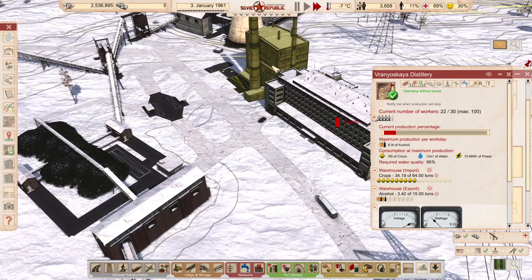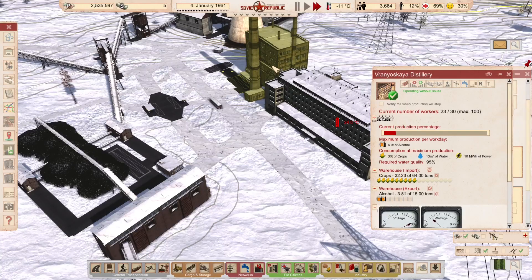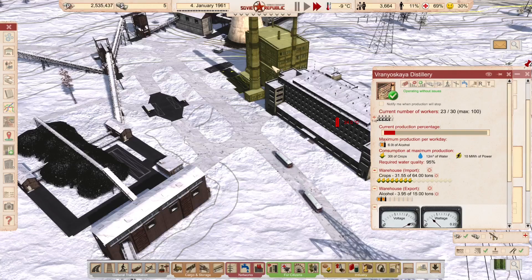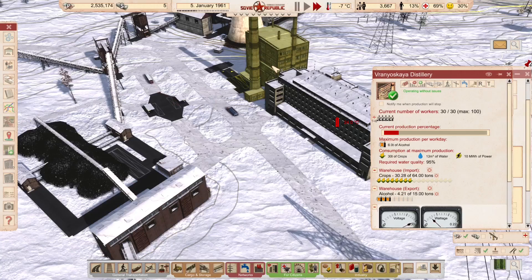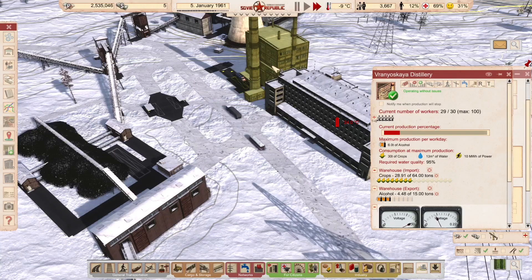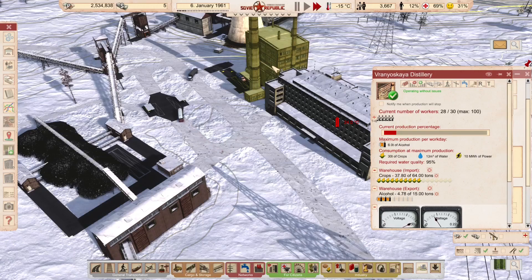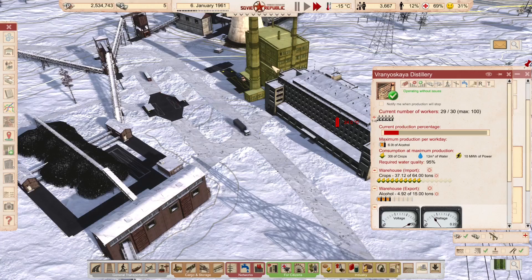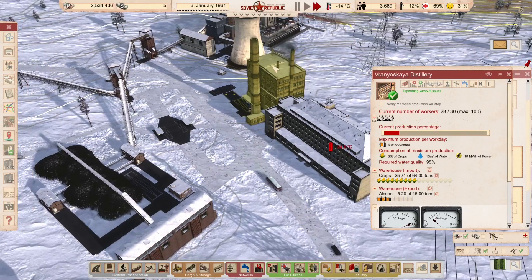We could build a pub and deliver the alcohol there — that would improve citizen happiness. However, it would also cause more people to become alcoholics, which creates health problems. It's not a straightforward win-win: I produce alcohol, give it to people — no, there's a health effect. Alcoholics want alcohol every single day and can reach a point where they won't go to work because they want alcohol. It's always a minority of the population, but you can function perfectly well without giving citizens alcohol.